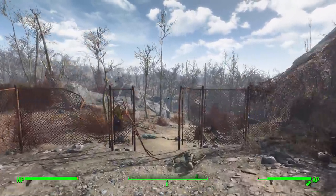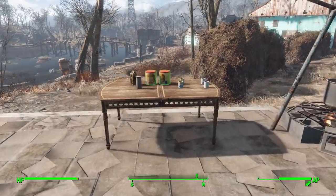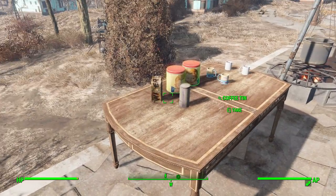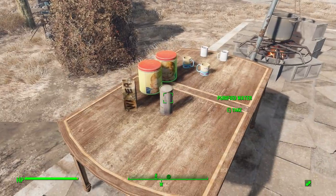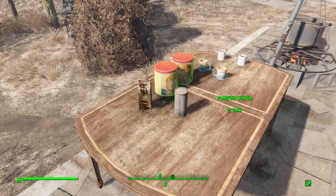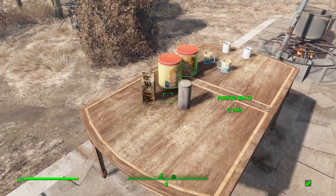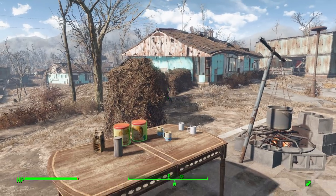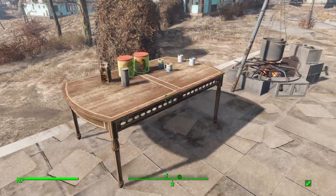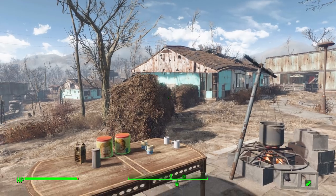Now that we're at our usual testing location, I've got a couple of things set up here. First is a table with our usual ingredients, as well as two forms of water. You can either go with purified or dirty water, and depending on which you use you will get a different quality of coffee with different effects — I do like that. There are in fact three different kinds of coffee you can make: the dirty water one, a purified one, and then a really high-quality coffee that can only be purchased. We'll talk more about that in a second.